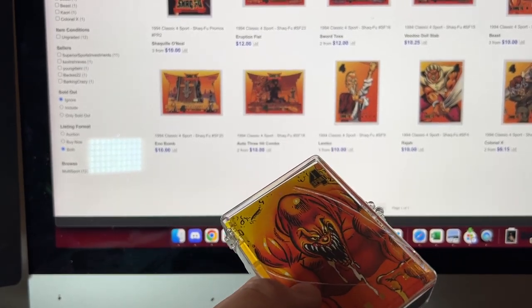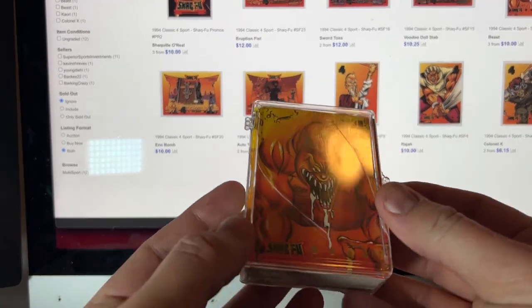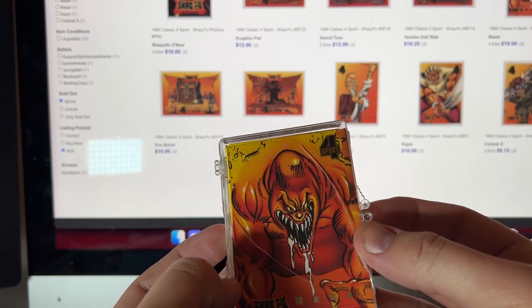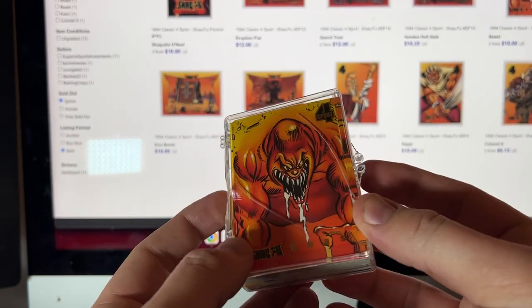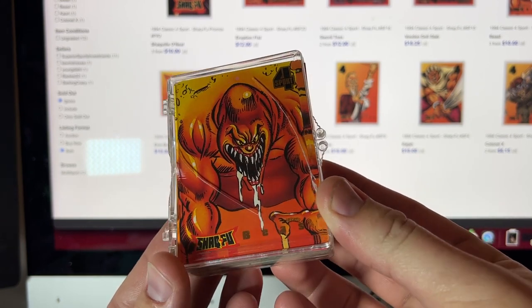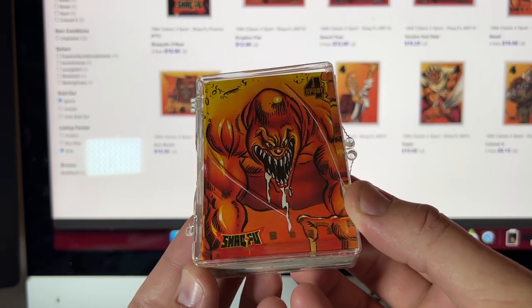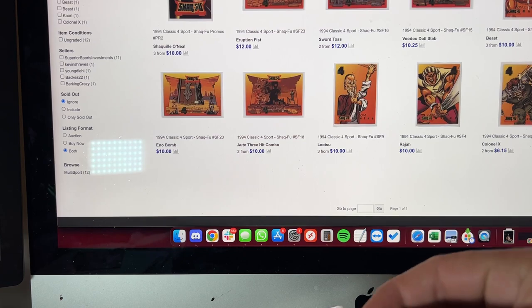I've got a whole box over here to the side off screen, but the very first jewel case at the top of the box — it's a two row, maybe 1600 count box with maybe 15-20 jewel cases in it — and the top one here had this card which just jumps right out at you. These are Shaq Poo cards. I've seen these quite a bit in this collection, and this is going to be the storage locker find collection. Let me show you these cards here.